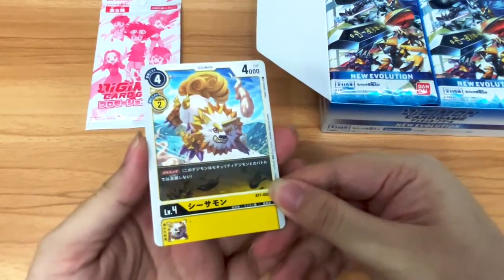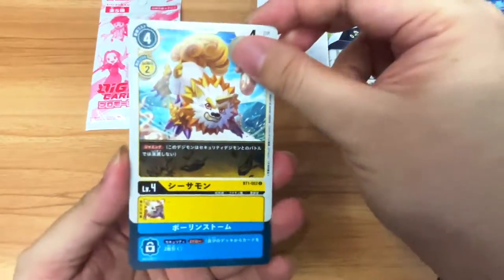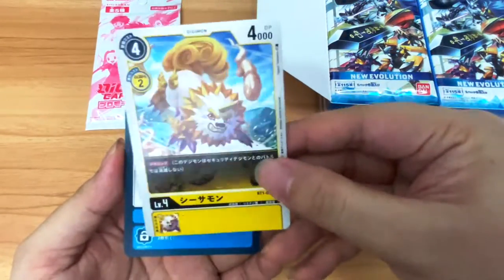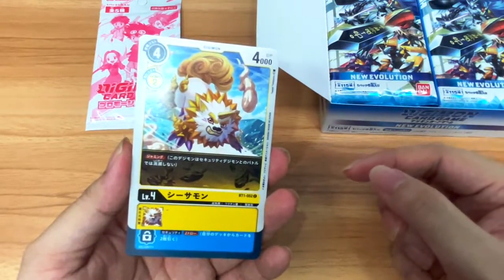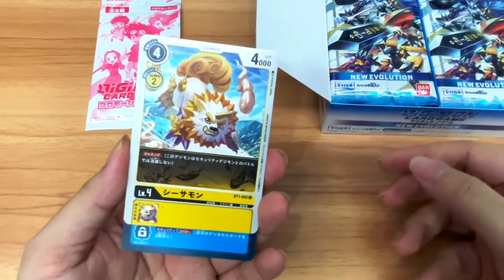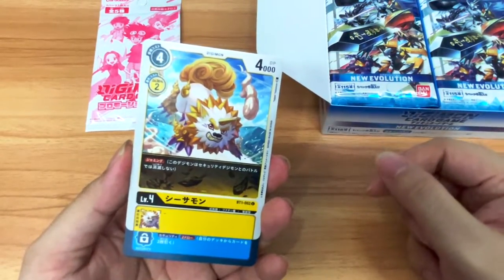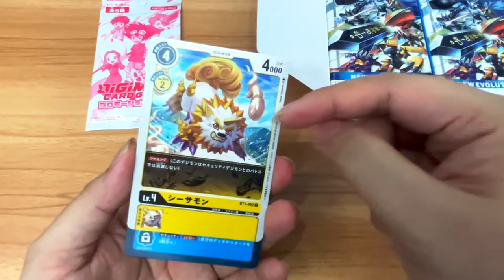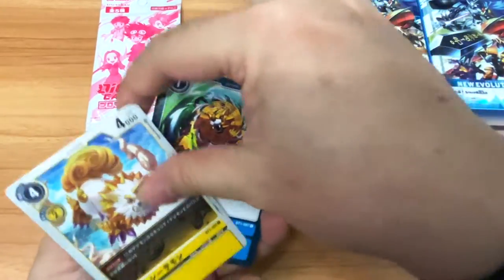We have Shisamon — a pretty good card for its first generation because it has the Jamming effect. Basically, when it attacks the security, whatever security cards appear, it ignores them and won't be killed by battles. If the opponent's security check reveals a Digimon that combats with it, Shisamon definitely will not lose. But it's still vulnerable to option cards that appear in security.